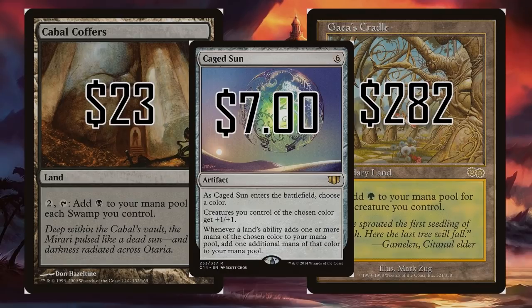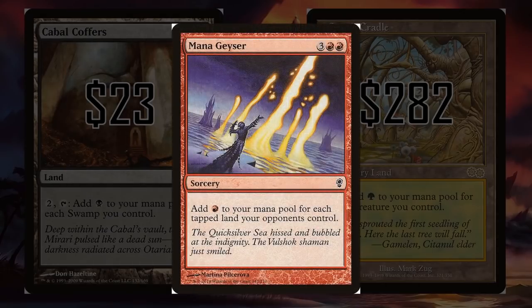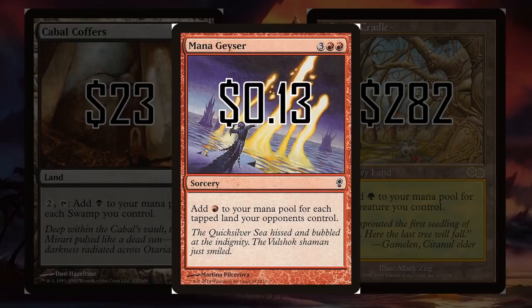That's why I've decided that my big mana card for this series has got to be Mana Geyser. This card really does go over the top — 3 red red for a sorcery that says add 1 red to your mana pool for each tapped land your opponents control. This is big mana right here. You can use this for so many different things, and it goes over the top almost better than those lands, and certainly better than those mana doublers that are a turn too slow. And with Mana Geyser costing 13 cents, it's amazing.